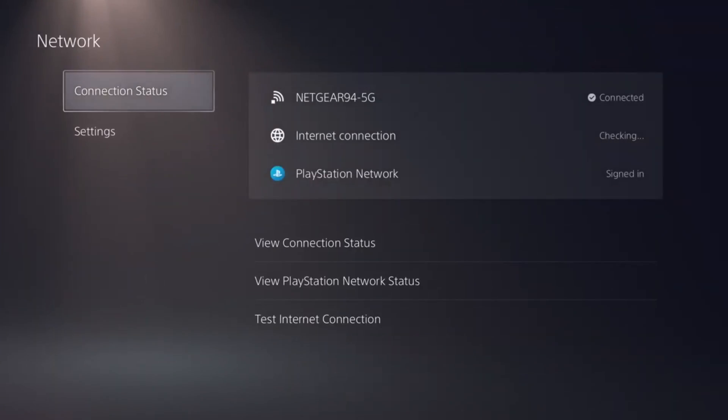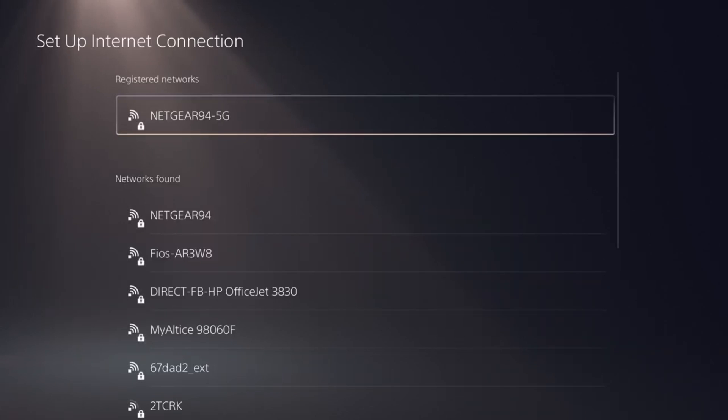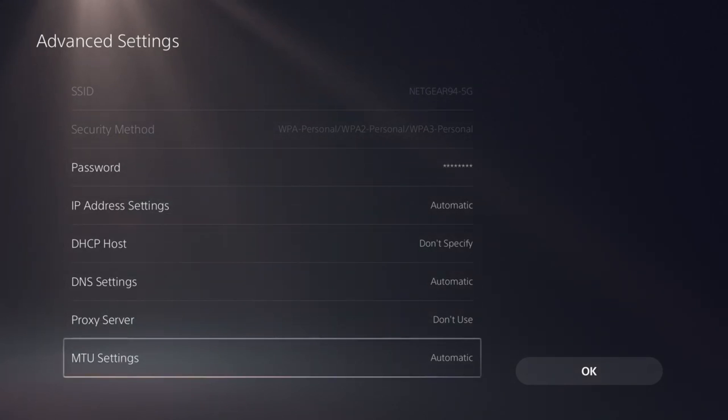Alright, so starting off, you want to make sure that you go into your network settings and you want to go to settings, then set up internet connection. From here, you just want to wait until your actual network pops up, click on it, click advanced settings, and then scroll all the way down to DNS settings.